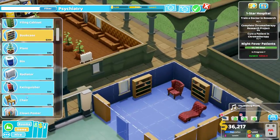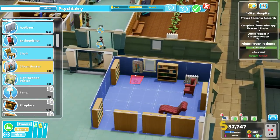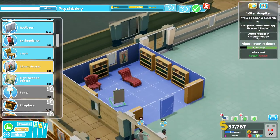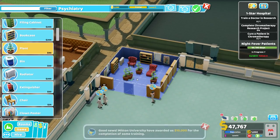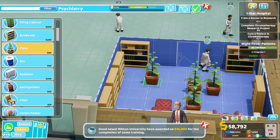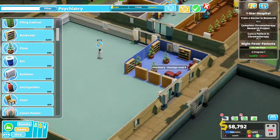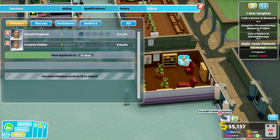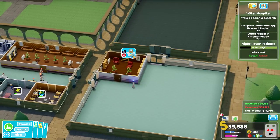Let's get this to a level four room - a little heater and some clown posters and plants. There's our prestige four, which is what I'm aiming for here. You can feel like you're entering a little fortress as you come in here. We need a shrink - do we have a doctor who can do it? Not at this time. We may need another quick training room - I think that's probably the case. Can I copy an existing room? That'd be very handy. We'll build another little training room right over here.